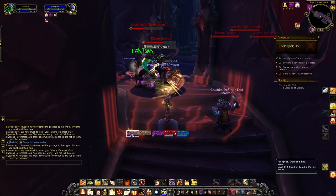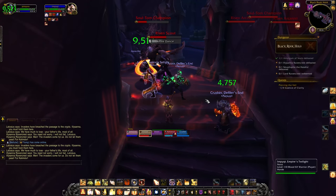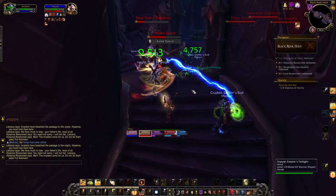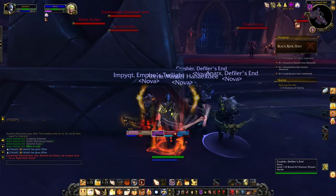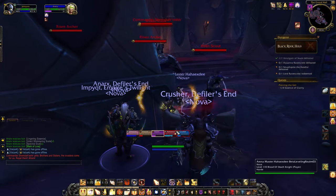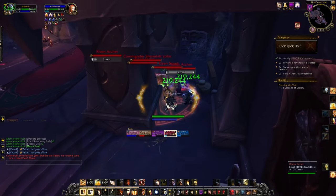When fighting the night elf trash in the next room, try to stun the risen scouts during their Knife Dance ability, as it does a large amount of AoE damage to the entire group and cannot be interrupted by usual means. Once you've cleared the hall for the first time, hide behind one of the pillars — this allows you to easily group up the next set of adds that are about to jump down. The right-hand pillar is actually faster than the left.